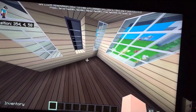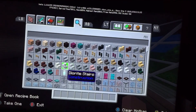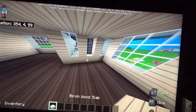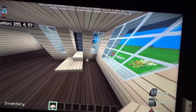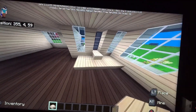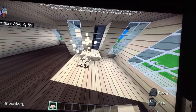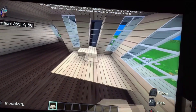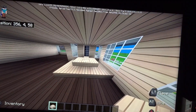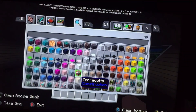We walk inside — we need a little entryway. Let's grab some slabs and build like that. Okay, I'm messing up. I guess that's good.